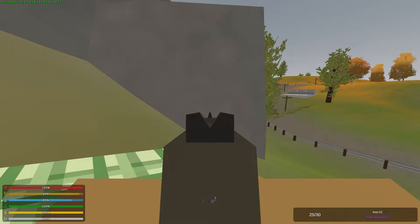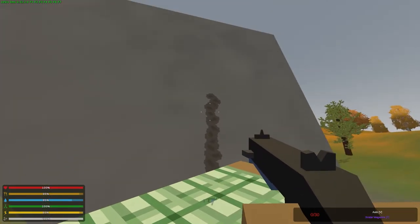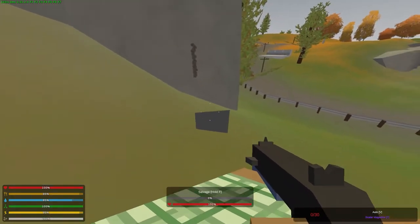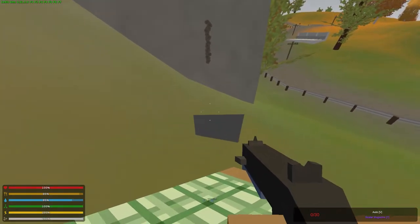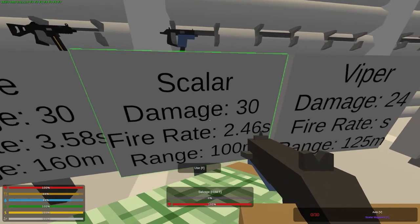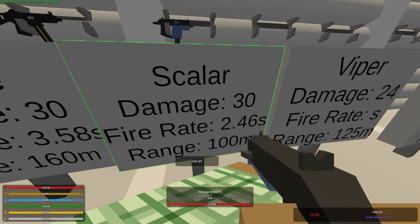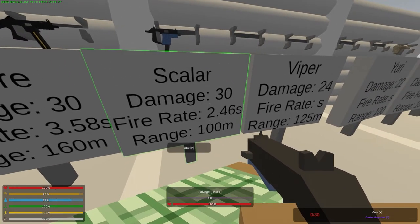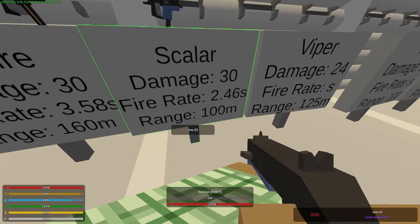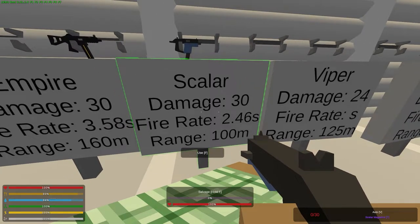We're doing 25 shots and measuring the time it takes to fire them. It's pretty much straight up and down with a slight waver — very accurate, very easy to control the spray. The Scalar does 30 damage, which is actually pretty good. The fire rate is 2.46 seconds per 25 shots, which is really good. The range is 100 meters, which is really poor. It can be found in Germany at the coalition base in Berlin according to the Unturned wiki.